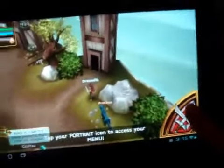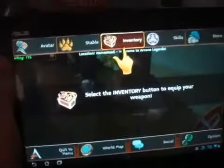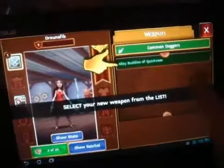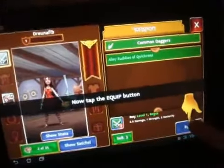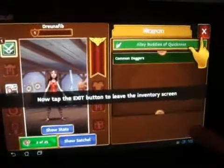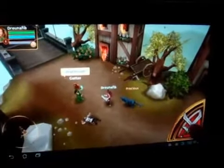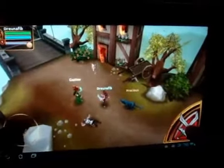Tap your portrait icon to see your stuff and inventory. Got something here — a dagger. Let's put that on and press exit. This game has pretty nice graphics. I'm pretty sure the quality is not going to look very good in this video, but the graphics are 3D, pretty colorful, and kind of have a cartoony look to them. Looks very nice and runs very smoothly.